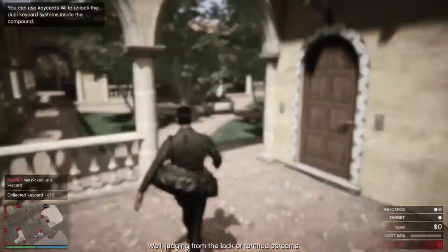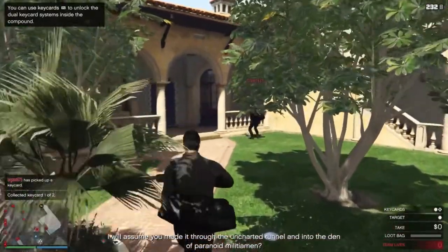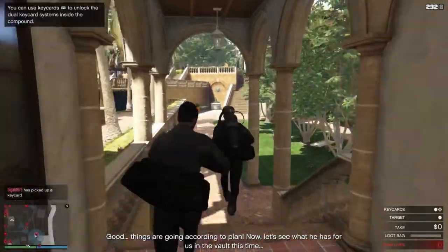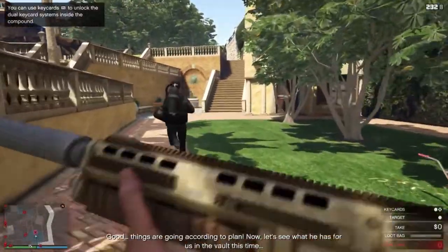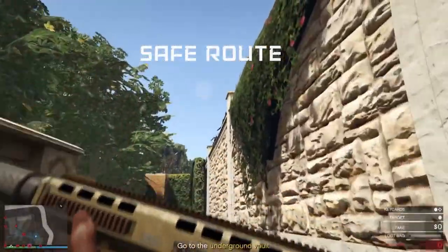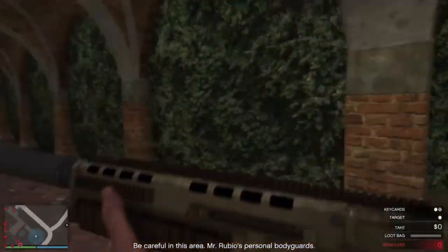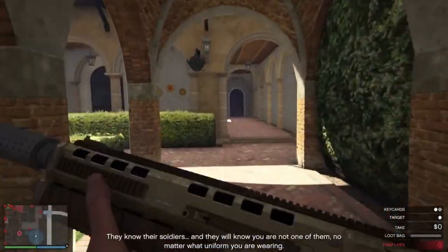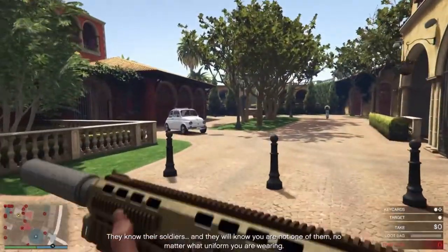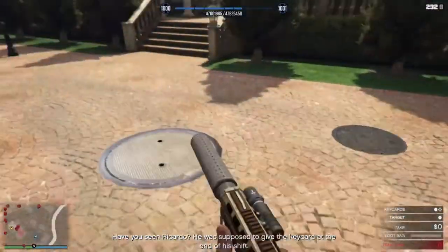Now comes the fun stuff. First thing I like to do is see what guns I got — looks like I have the shotgun. First thing I'm gonna do is take out the guard to the far right. Looks like my teammate already done that. This is the safe route I go — I'll run all the way up to this pathway, take a left, keep going straight, and then knock out this guard. Boom, just like that.